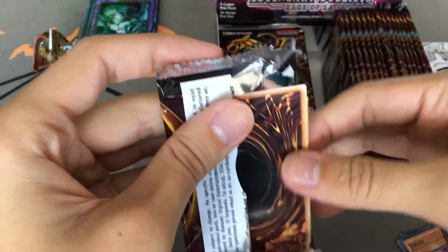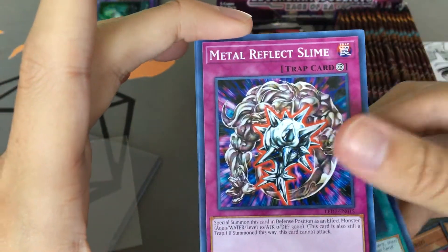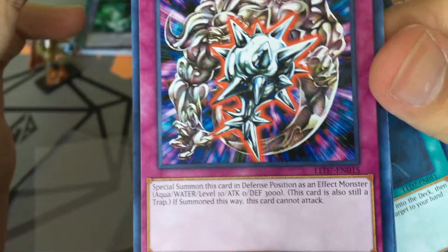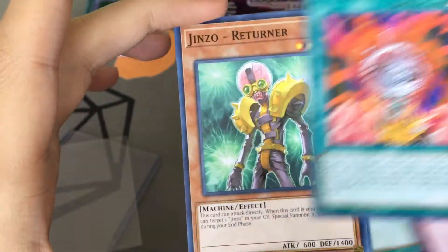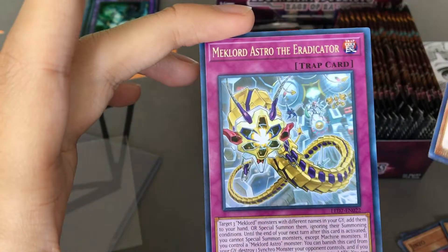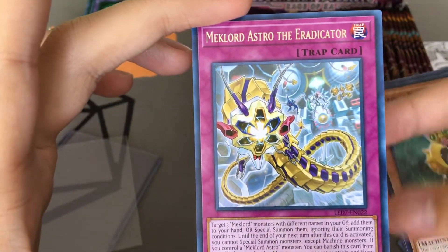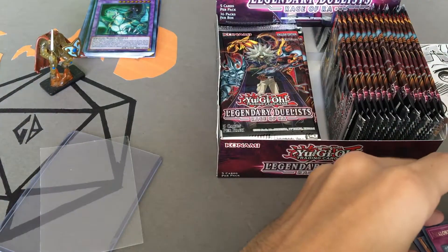I'm pretty lucky. I think maybe we get it — just maybe. Second pack: Reboot, Metal Reflect Slime, Amplifier — another Jinzo support card — and Jinzo Returner. Mech Lord Astro the Eradicator as well. I'm getting my wish — I'm getting my Jinzo cards.